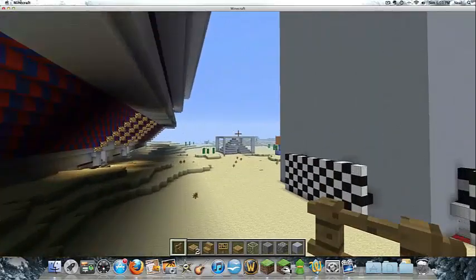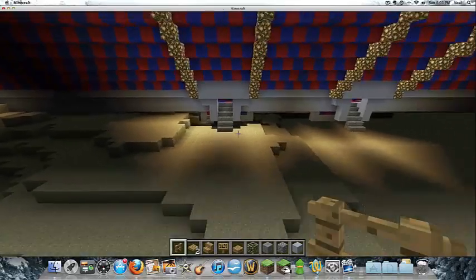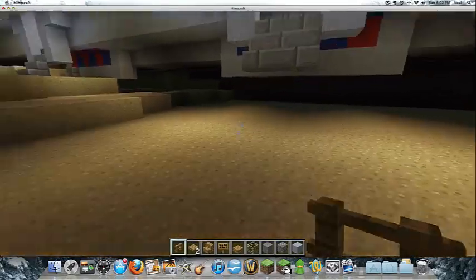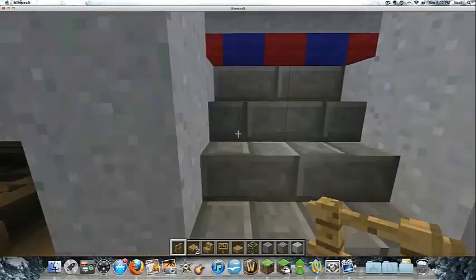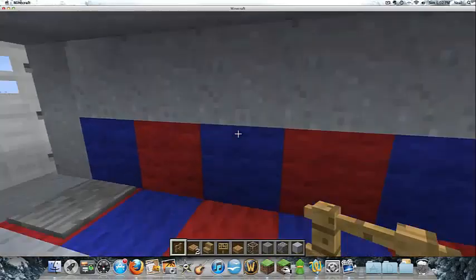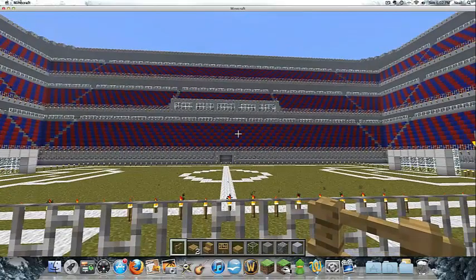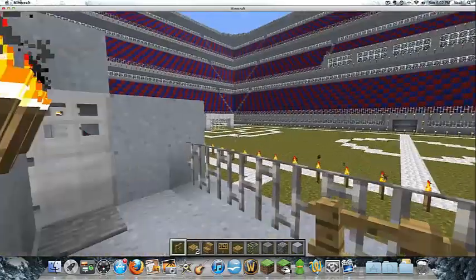Another thing I noticed is you see this first doorway here — the steps are flush with the ground so you can just walk right up and go inside. But on the other side, the steps are not right to the ground, and he really should have extended them. You need to have it so you can access the steps from the ground without having to jump up. The inside looks really nice, but I would give the structure overall a 2 out of 5, because the outside is just not good enough.